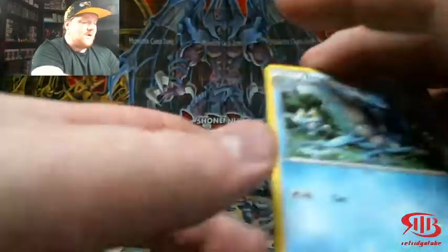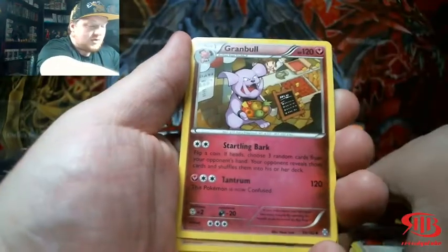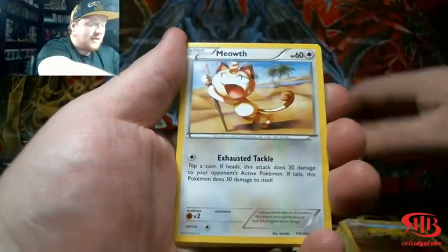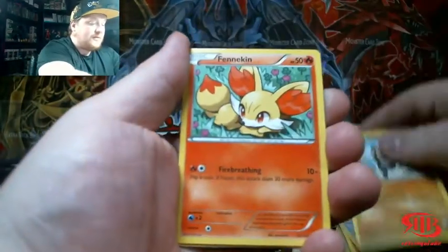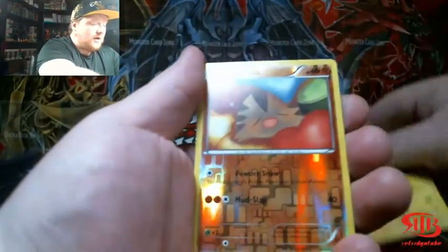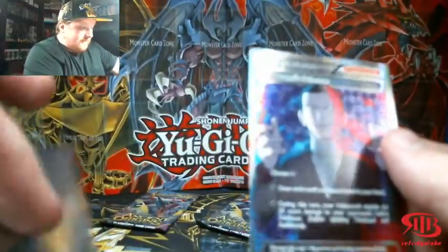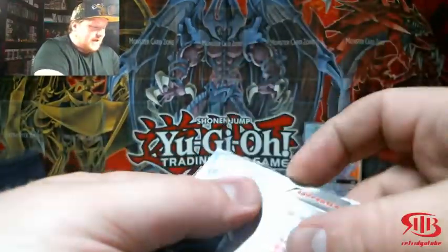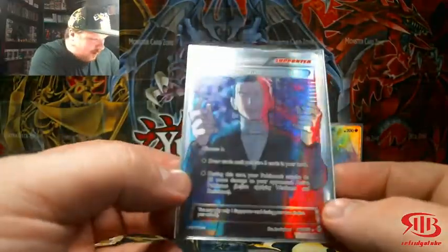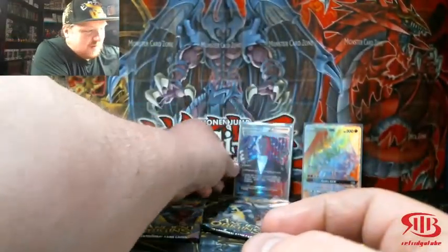I just sent in a lot of 40 cards to PSA, which should be coming back in about four months. I know it sounds like a long time but it'll fly by. There's a lot of Rayquaza cards in there — duplicates, because I'd like to get at least a PSA 10, and if I can get a 10 I'll keep those and sell off the lower grades. And a Giovanni — what? Giovanni's Scheme Full Art! I didn't even know that came from that set!